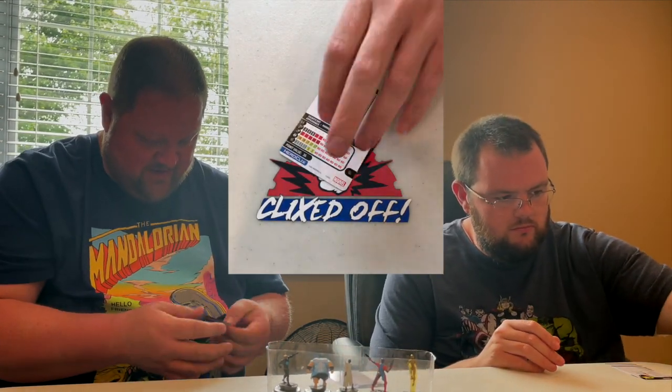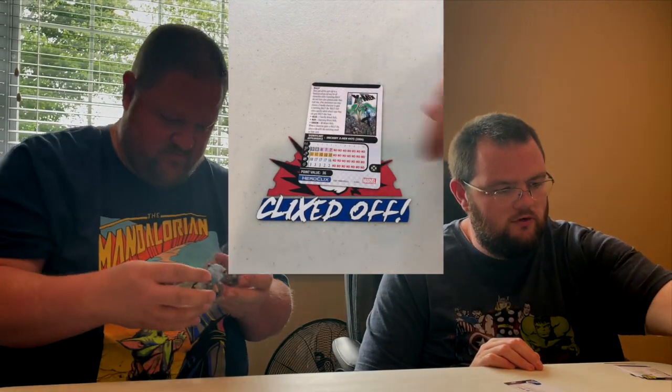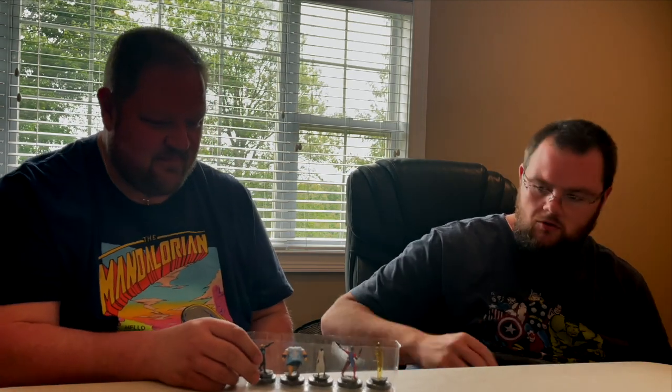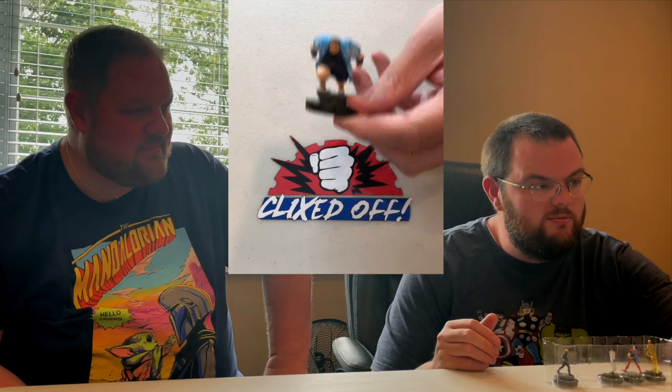Blob is 50 points with a seven-click dial full of impervious and two regen clicks. Corsair has red rally. Common Blob at 50 points — 11 attack, four damage, sidestep, close combat expert. He's always been great mastermind fodder. Corsair has the X-Man team ability this time, with Starjammers, Pirate, and Soldier keywords. The Hawaiian-shirt Blob sculpt is great — look at the detail on his flip-flops, the sunglasses, the Hawaiian shirt. Really nice attention to detail!